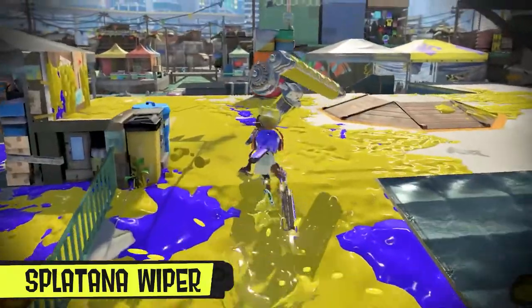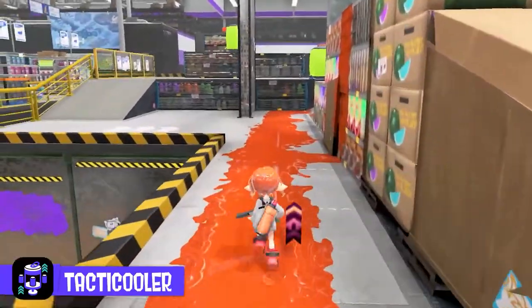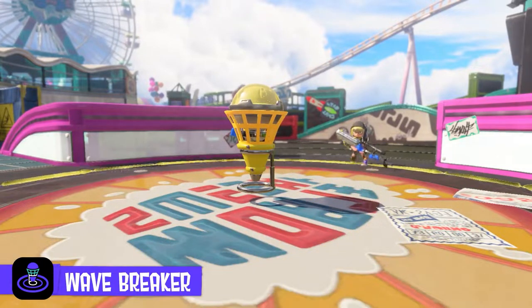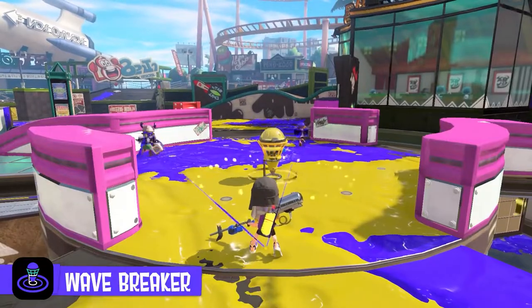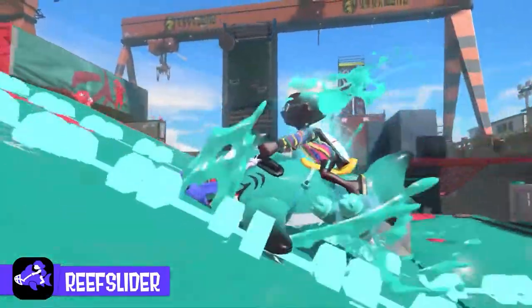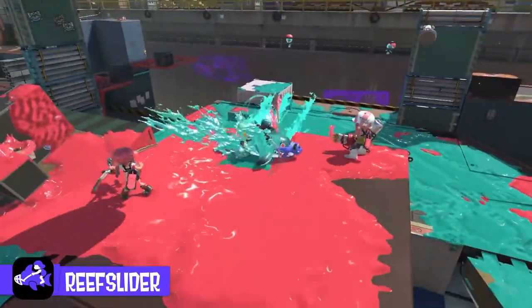New specials: we have the Tacticooler, which is an overall temporary stat buff for everyone on your team — there are four pods. There is the Wave Breaker, which sends out a pulse that marks and does damage to you if you hit it. And then we have the Reef Slider, which is a dolphin that you ride in on and then slam down, kind of like a Splashdown.